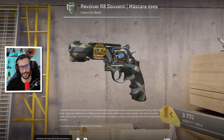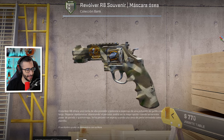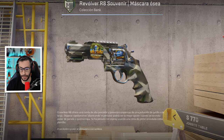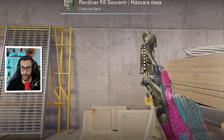Por último, volvemos a la skin bugueada R8 que sale en una caja de 2014. En este caso es la Bond Mas Minimal Wear con la pegatina de Virtus Pro Foil, la Skull dorada y la de Ninjas in Pyjamas. Es un R8 bugueado cuyo valor no se sabe porque no hay precio base ni nada. Es la única que hay de 2014, como la de antes era la de 2013. Hay gente que simplemente abre la caja para conseguir el revólver. Es un paquete de 2014 que vale más de 800 pavos cada uno.